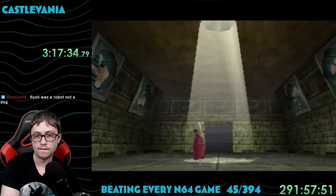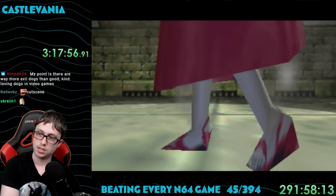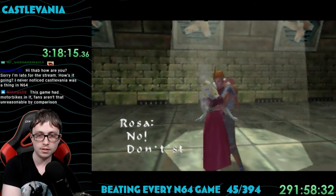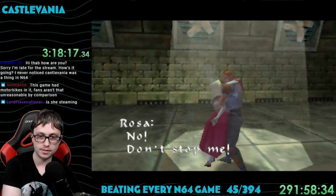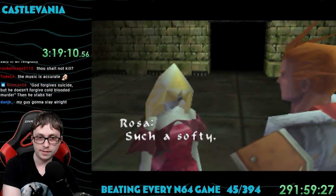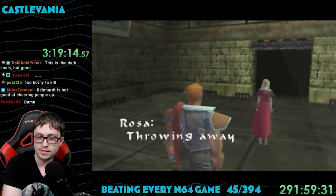When we exit, we're in a room with a beam of light shining from above. Rosa is here too and she just walks into it and starts burning to death. Reinhardt yanks her out of the way. She's sad that she's a vampire and wants us to slay her, but Reinhardt refuses. I think he likes her. She's like, you're never going to be able to kill Dracula.